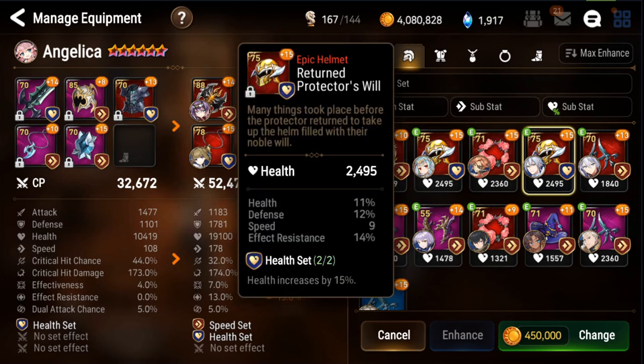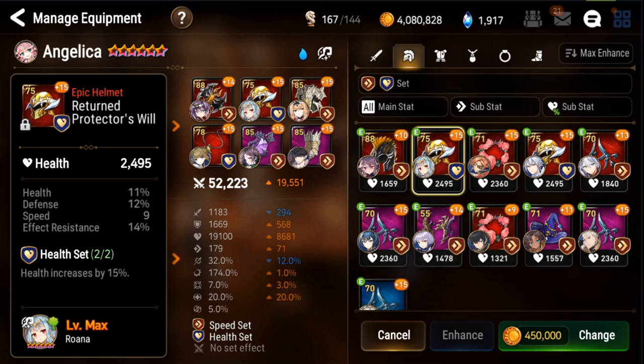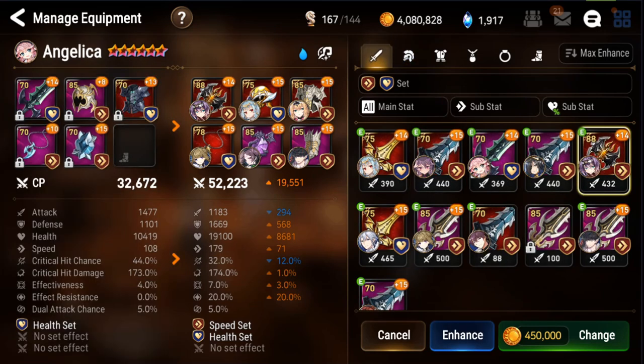Since you're not too worried about PvP, Roana is not going to be super important. I think overall this is going to be a really good setup — it should help you out quite a bit. You're going to be thick enough to take the hits and quick enough to actually get some heals off. For Angelica: put her on Proof of Valor, plus the stats shown in video.